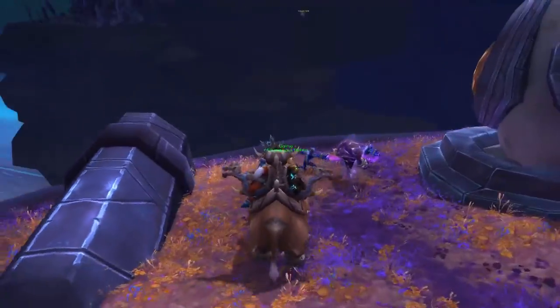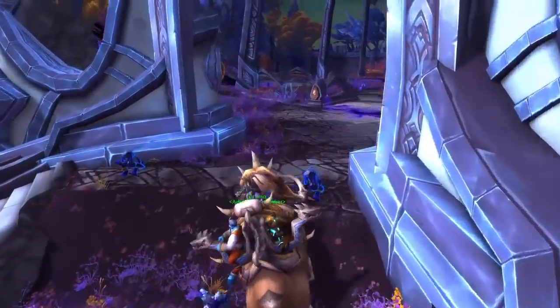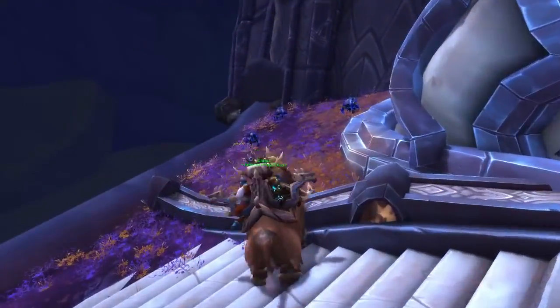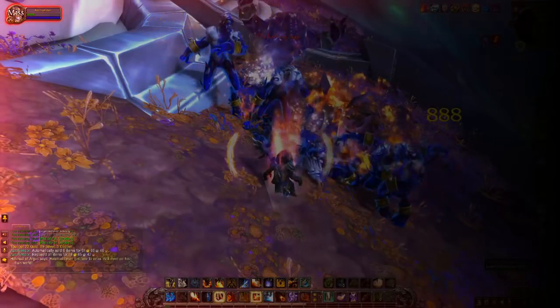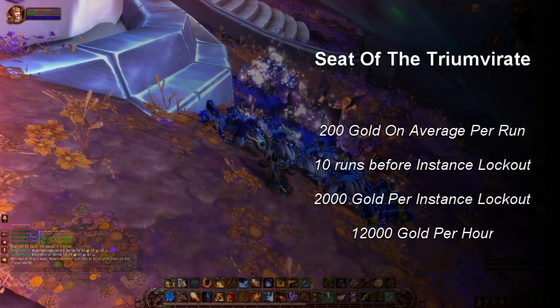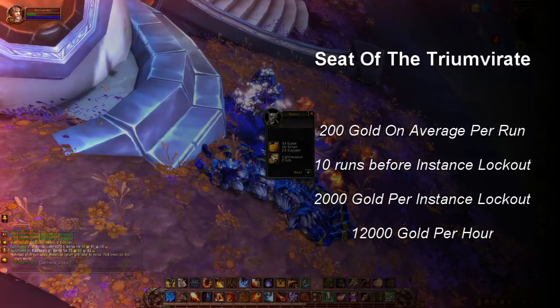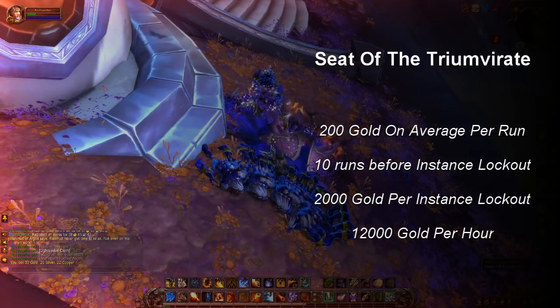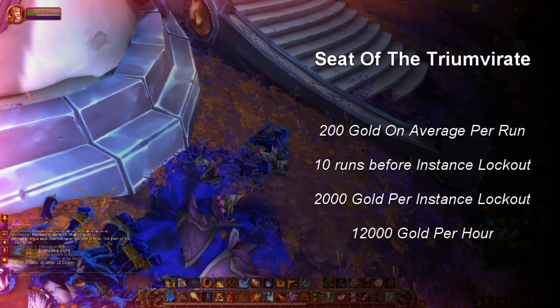Your profits will be around 200 gold per run, or 2,000 gold for around 10 minutes' work before instance lockout. At max speed you can do this for around 12,000 gold per hour invested, which is probably the maximum amount of raw gold you could make from farming any dungeon or instance. Most of the time runs will yield slightly less than 200 gold, but occasionally you'll get a high-value vendor item worth over 100 gold which bumps up your average considerably.